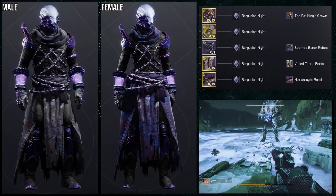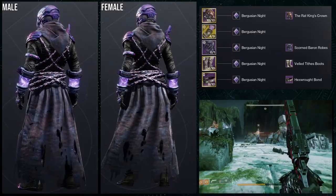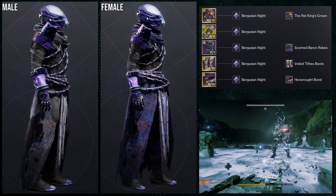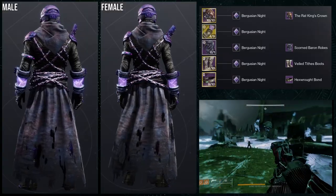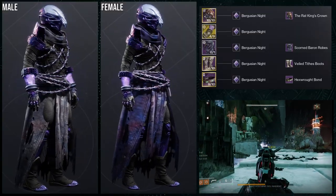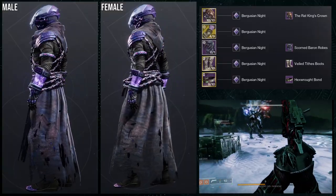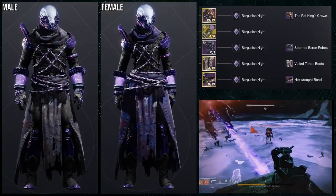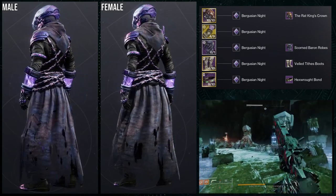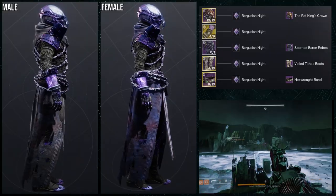Is it my favorite? Probably not, just because I do like the Titan one quite a bit. Honestly, I don't think I have a favorite, just because each of them have their strengths and I really like the themes that I went with them. I usually don't like to go with themes in my armor sets — I usually like to just make something that looks cool. But with this one, it's a little bit more grounded in a theme. The Hunters is much more of a bone rat. The Titans would be much more of the fur aspect of a rat. And then the Warlocks is much more of a worshiper of rats, I guess you would say.